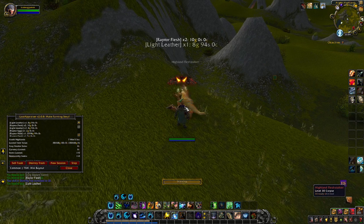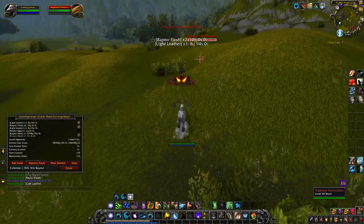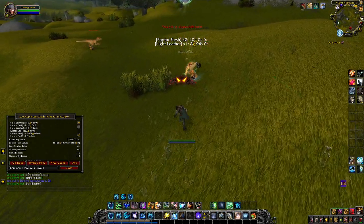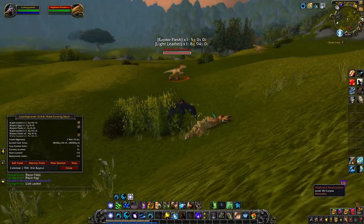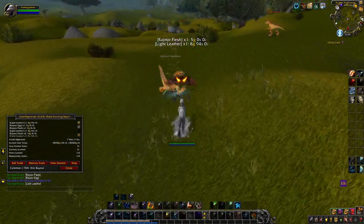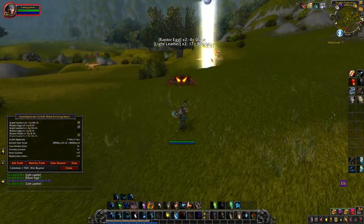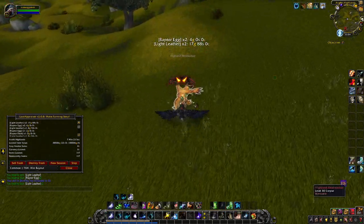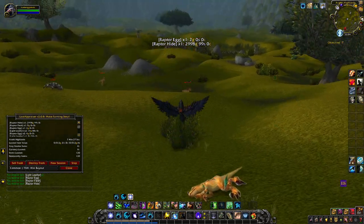We are looting and skinning them. Skinning is not that important, so if you don't have a skinner you want to bring to the farm, don't worry too much about it — it's just for a little bit of extra gold. But what we are looking for... there it is: the Raptor Hide, for 3,000 gold each.